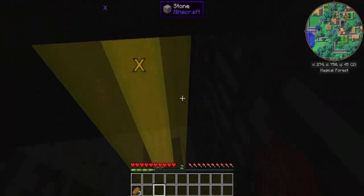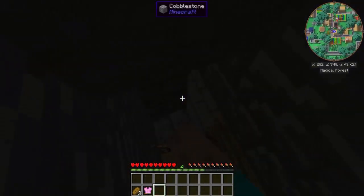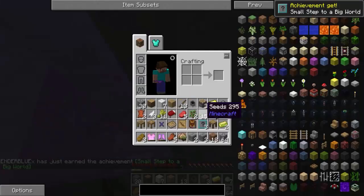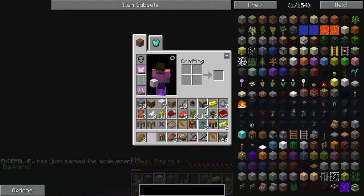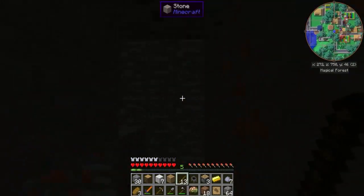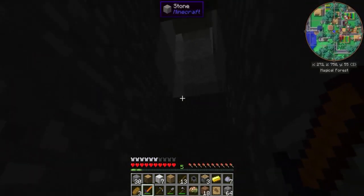Napiszcie w komentarzu, czy ja mam się tutaj osiedlać. Dobra, mam wszystko co chciałem. Nie chcę zginąć, dlatego sobie pójdę — ponownie zginąć. Kiedyś się tam wybiorę, ale na razie mam to co potrzebowałem, czyli Kill-off.